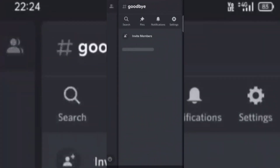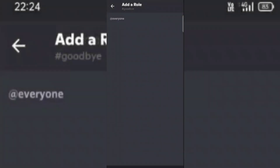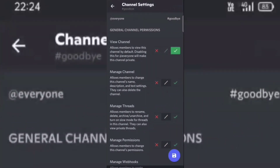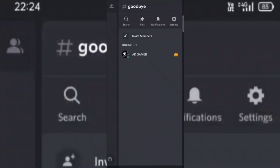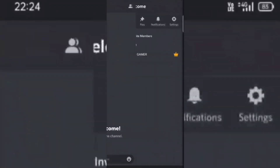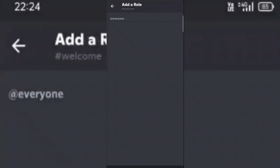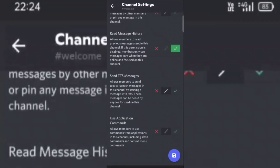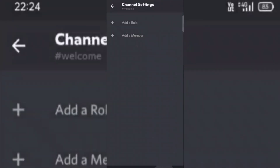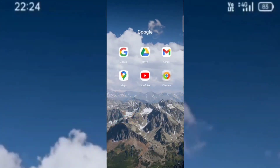Give view channel and read message history permission, and remove the send message permission from everyone. Now go to the welcome channel and give the same permission in the everyone role.